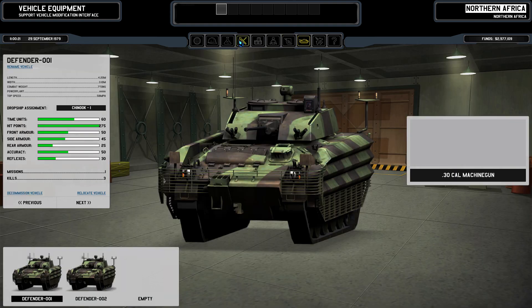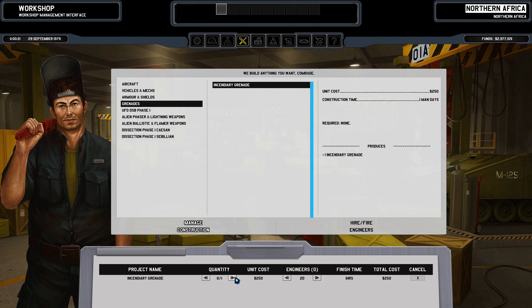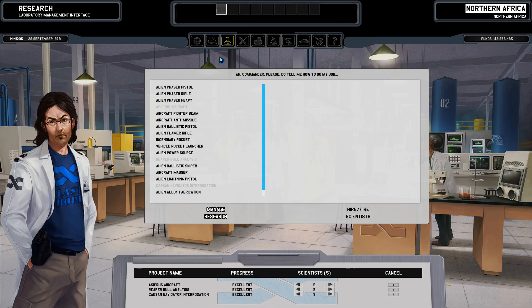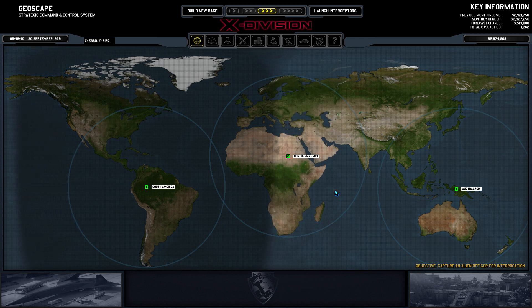We're waiting for research — grenades are finished. We still have two tanks, good. We could get a rocket launcher but I don't think that's a good idea. We are waiting for the Osiris research. We can now research stun gas and stun rockets, and after that we should have everything we need for the next couple of missions. We'll stay here until we get the Osiris research.